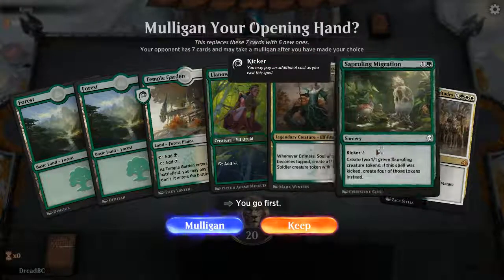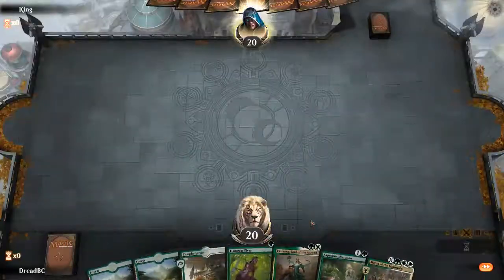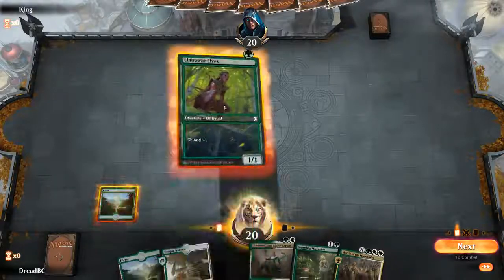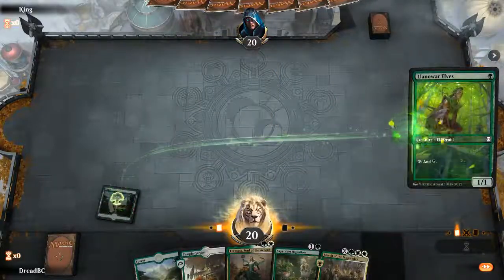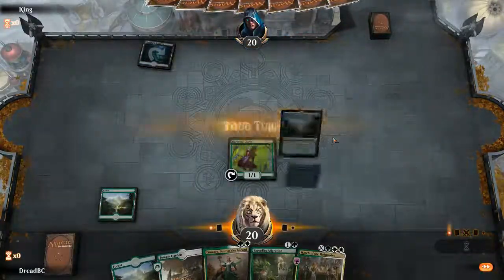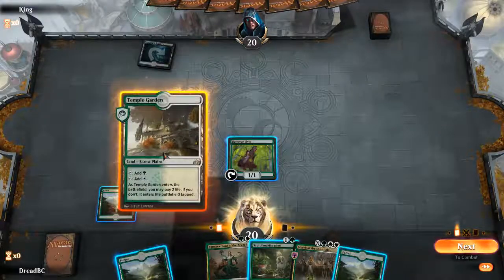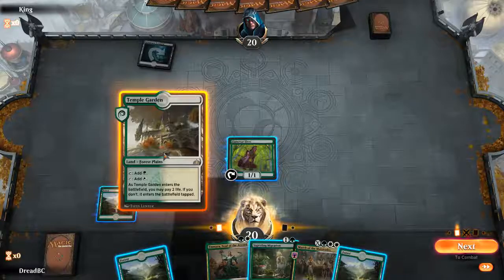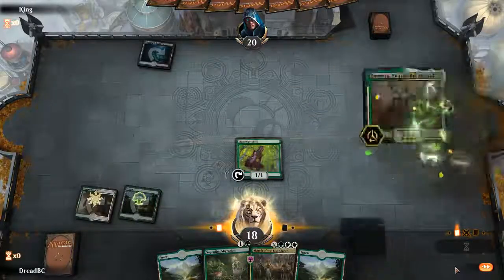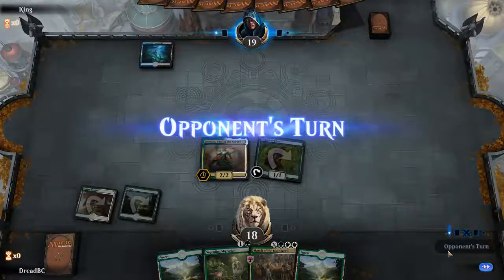Turn one Llanowar. Turn two probably Emmara. If we draw a one-drop it'll just go turn two Emmara and then something else. But for now we'll start with Llanowar. We don't need to play that because if we need to pay the two life later we can. If we draw plains we can ignore that altogether. Pwnit is showing Dimir colors and we indeed did not draw our plains, so we're going to pay the two life. Draw Emmara. Llanowar Elves are going to do something they normally don't do and get in there on turn two.